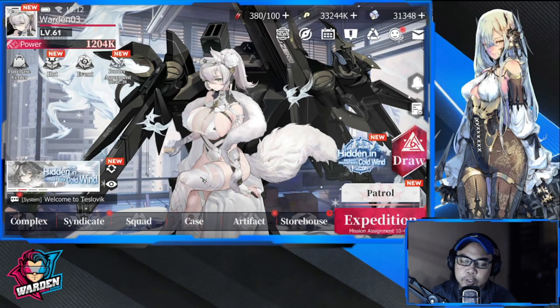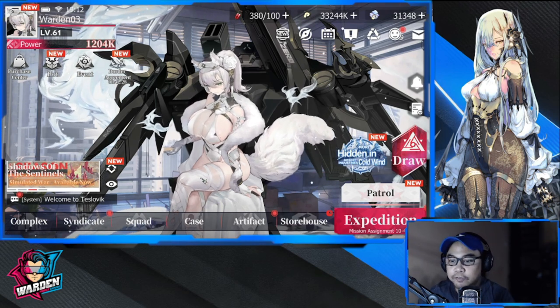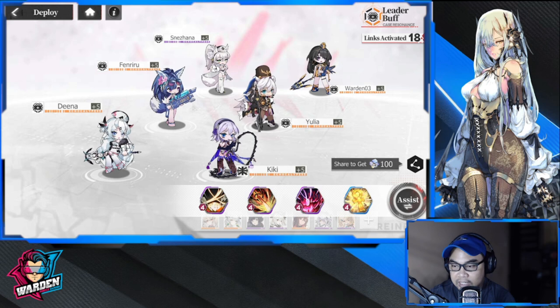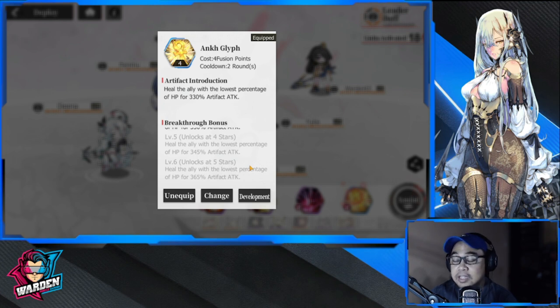Okay guys, so moving on to the topic of mistakes. I mentioned earlier that you might have made these but haven't realized it. So the first mistake — when you click on your squad, click on deploy, you'll see these options. The Ankh Glyph — do not make the mistake of not using this, because this one is really a lifesaver in terms of doing your matches and battles. The healing of 365 for artifact attack is actually good.